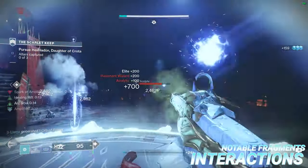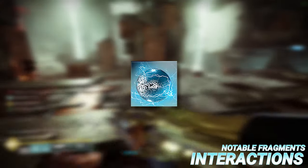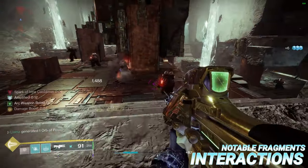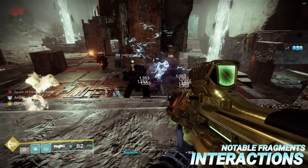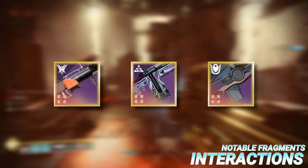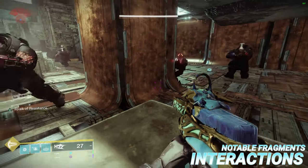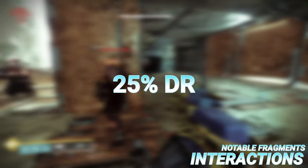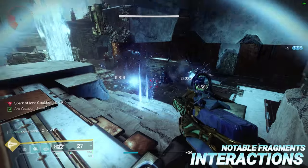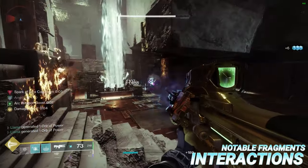I want to briefly touch on some notable fragments that you should heavily consider running in any arc build, starting with Spark of Beacons, which makes it so that any arc special weapon kill will create a blinding explosion, working very nicely alongside Forbearance, Iterative Loop, or Path of Least Resistance. Spark of Resistance is borderline mandatory since while you're within 15 meters of at least three enemies, you gain 25% damage resistance completely for free. Spark of Shock and Spark of Ions pair very nicely together, because now every time you throw a grenade into a group of adds, you become a literal ionic trace printer.